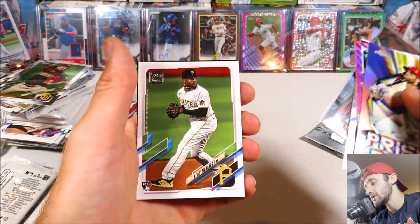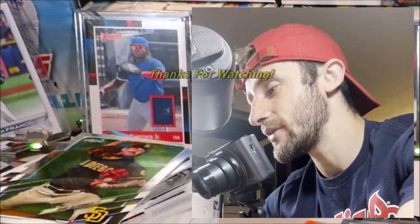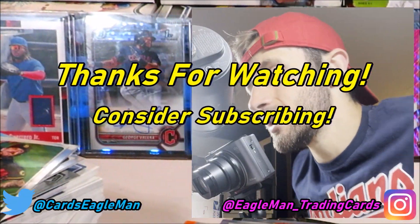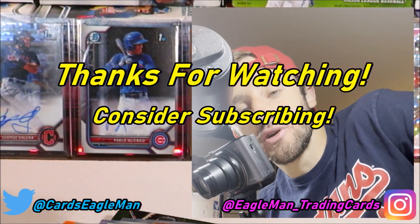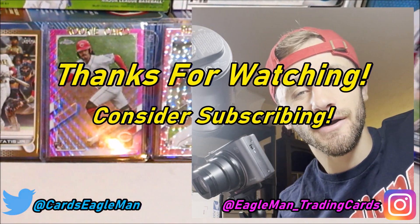Got that Bryce Harper Chrome insert, the Jared Kalanick pink wave — not numbered but still really cool — Shane McClanahan rookie, and then Juan Soto Unleashed Vector Parallel, which was probably my favorite of the video. Shohei Ohtani flashiest feet insert, Brian Hayes rookie, and Nick Madrigal rookie numbered 299. Not too bad. Thank you guys so much for tuning in today for another Random Pack Break video. If you guys did enjoy it, please stay tuned and subscribe for more of these Random Pack Break videos to come — I will see you guys next time.